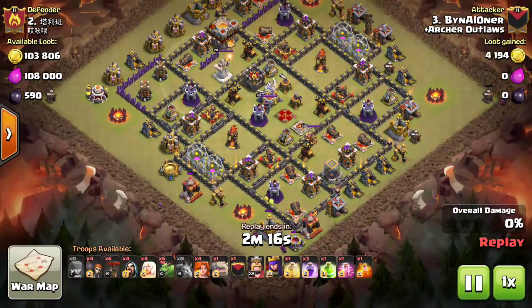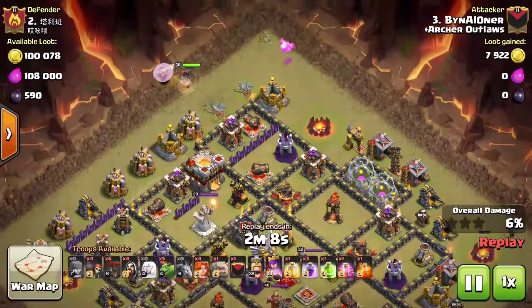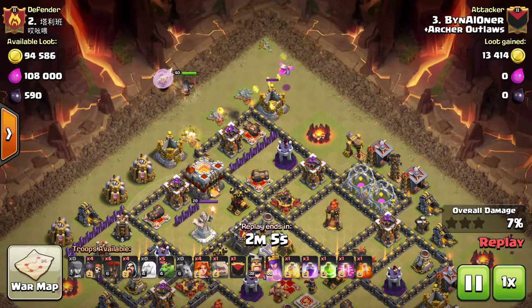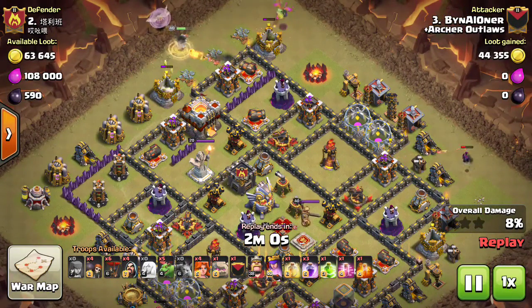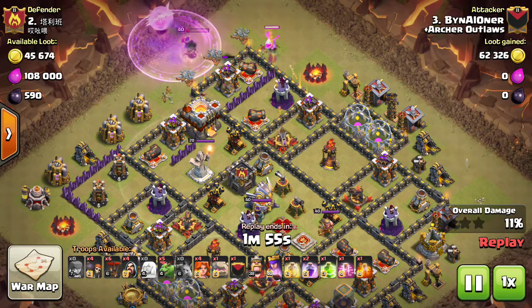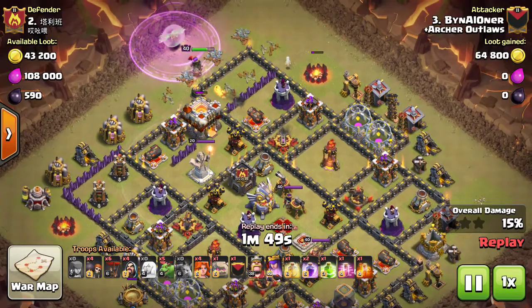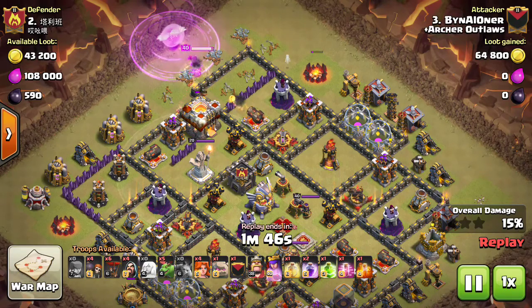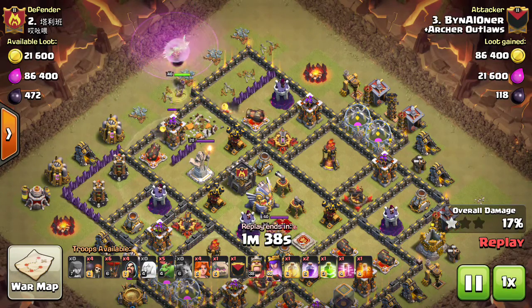He starts off with a couple of troops around the outside to pick up free percentage, then comes in at the top with a queen walk and a baby dragon to push the queen across. He burns a rage on the queen to get her back to full health as she's tanking the TH11 point defenses — pretty hard to do without rage after the recent tower buffs and new levels.